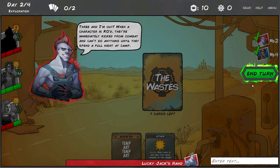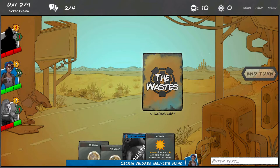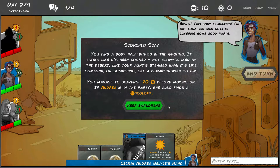Now it's Andrea's turn. We click cards - that gives us some scrap, and another card gives more scrap. There's a scorched scab event: you find a body half buried in the ground, looks like it's been cooked by the desert. You manage to scavenge 20 bits. If Andrea's in the party she also finds a cog.